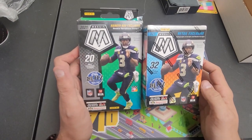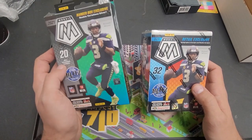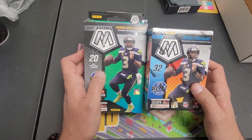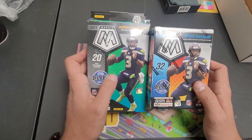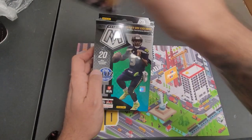Welcome back to Crypto Cards and Collectibles. Today we got a Mosaic blaster and a Mosaic hanger box, both of my right-hand man Matt's boxes. I'm gonna rip them for him unless he'd like to do it. Which one should we break first? I haven't seen any hangers — let's try the hanger.